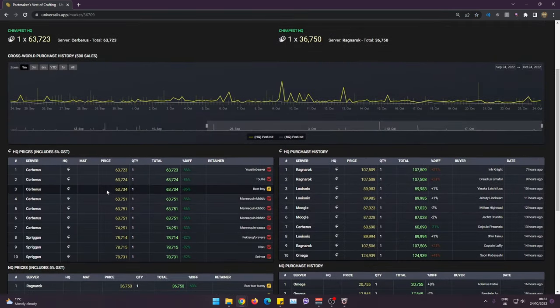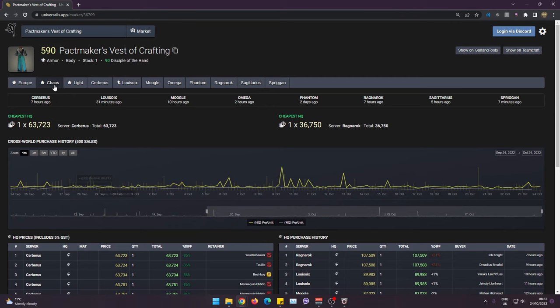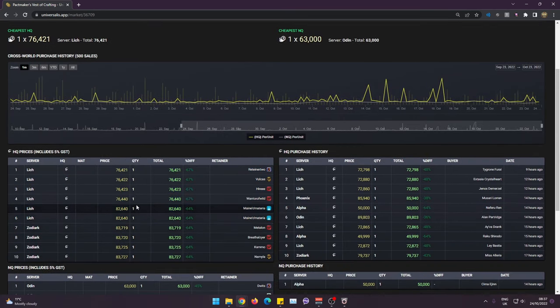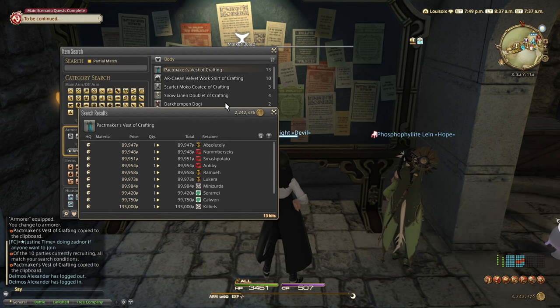It is a website that everybody uses to check the prices of items. I just copy-paste the name in and we can see that on Cerberus the item is way cheaper at 63k gil each. You can even check the Light data center — in this case it's more expensive there. But in general, just double-check prices before you buy an item because it could be a lot cheaper on other servers or in another data center you can travel to. Especially for a big purchase, you really want to do this, otherwise you're going to be losing a lot of money for no reason.